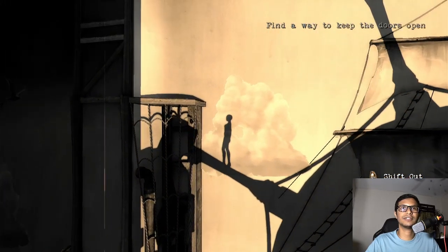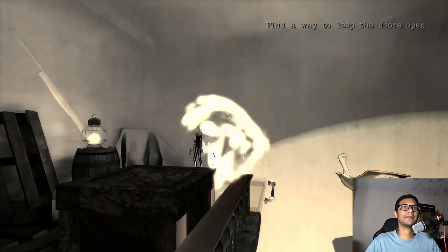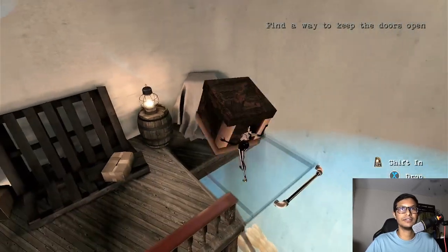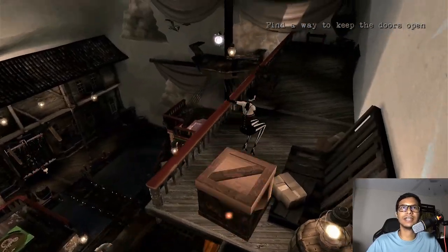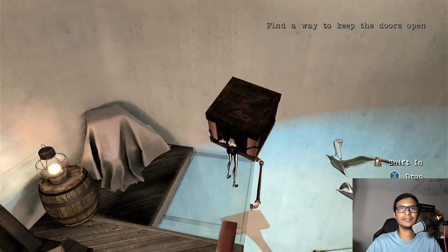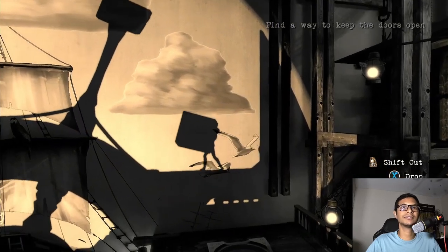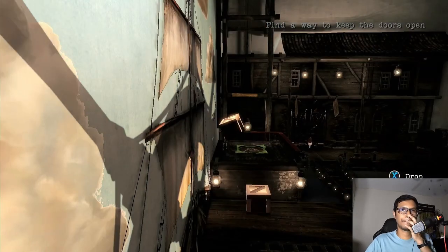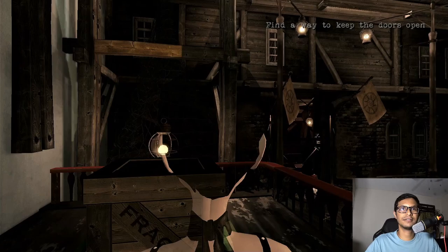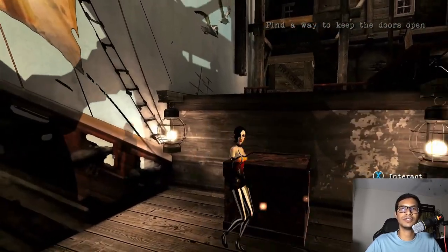Wait for it — now you have to jump on top of it. Once on the top floor you'll see another one of these mechanisms. Shift into the real world and shadow world again, and drop into here. Drop it on this mechanism — two done, one more to go. Interact with this.